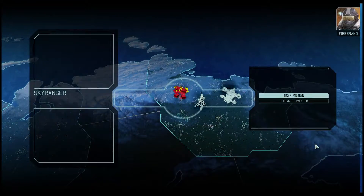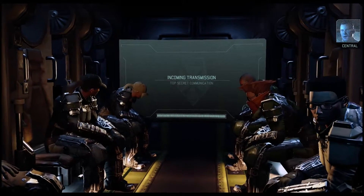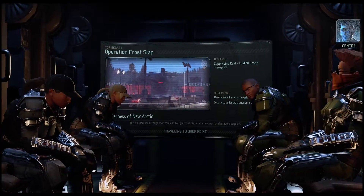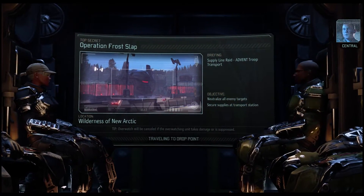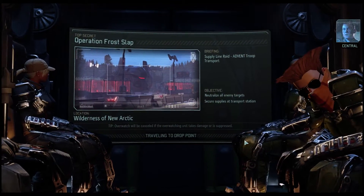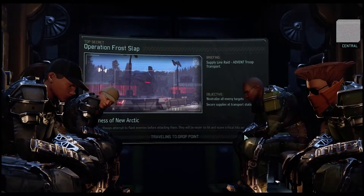Sky Ranger, deploy. In position for deployment. One of our Resistance contacts sent word of an Advent Troop transport they managed to disable in this area. The aliens have apparently struggled to get it moving. This is our chance to strike. Anything we can recover from that transport will be a boost to our efforts. Move in and secure the surrounding area. Eliminate all hostile contacts with extreme prejudice.